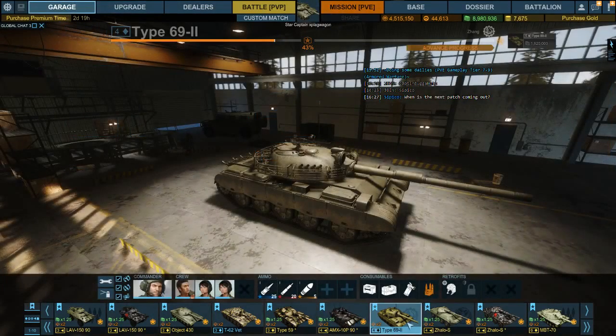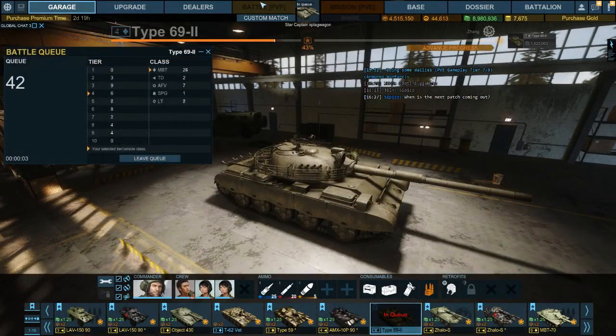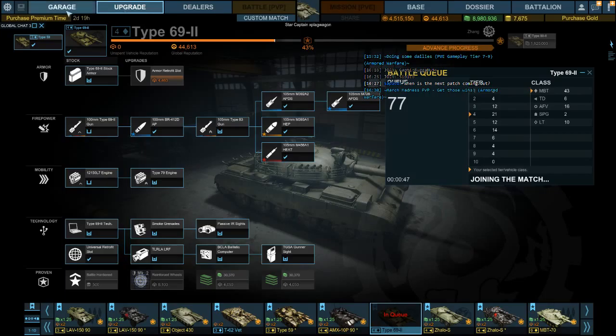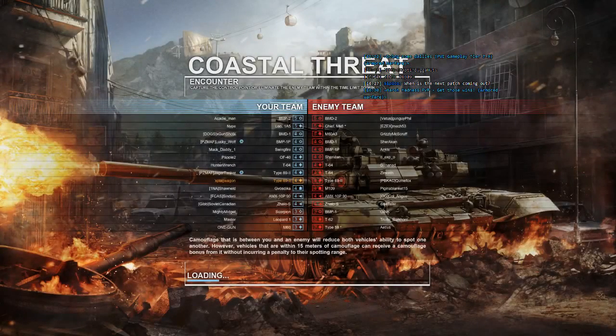I was saving this tank to take into low-tier PvP. Unless we end up in like a tier 6 game, then I will cry — tears of sadness. He cried a tier for the Scorpion, he cried a tier for the BMD, he cried a tier for the Renaults. All those Chinese tanks. Coastal Threat!